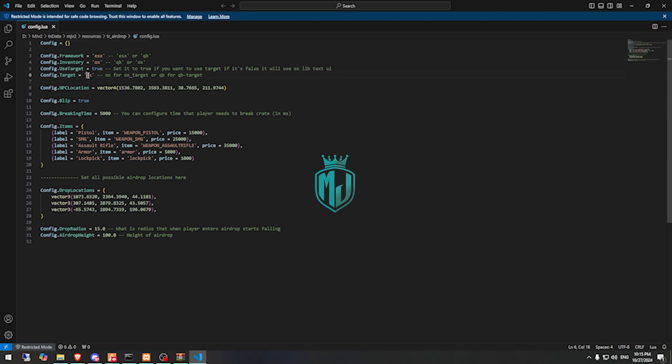First, we will set up the QB target. Right here we have to enter our framework. We can find this — we are using ESX. We can select the default. We are using ESX, and the NPC location is set here.